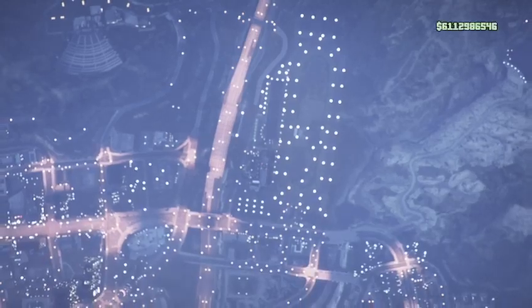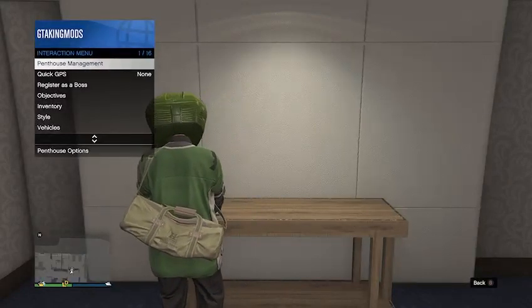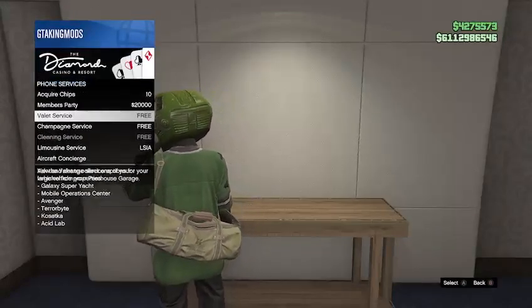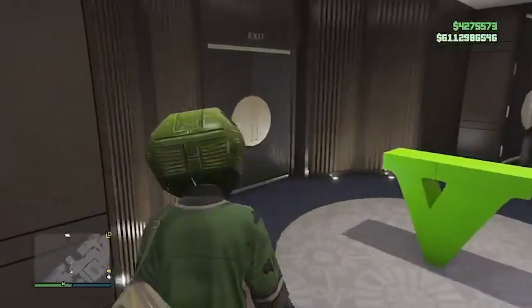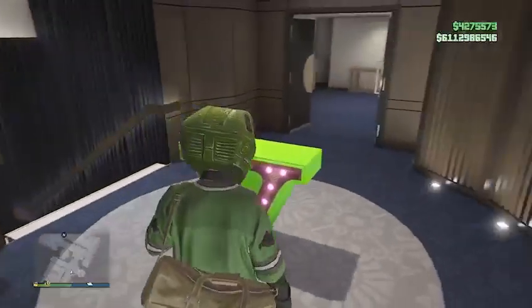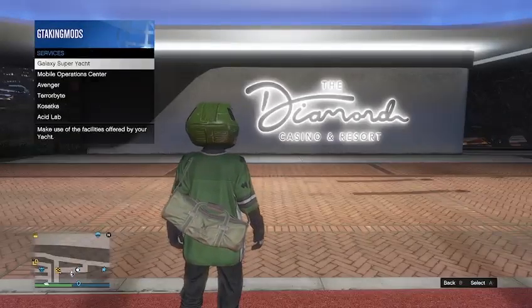On the second alert, press A on Xbox or X on PlayStation. When you come back down, open up your interactions menu as your character is going to pick up the phone, and you should get this glitched-out menu. Scroll up and down until you only have your interactions menu. Once you only have your interactions menu, back out of it, walk over to the door, hit casino, walk away, walk back up to the door, and exit penthouse.